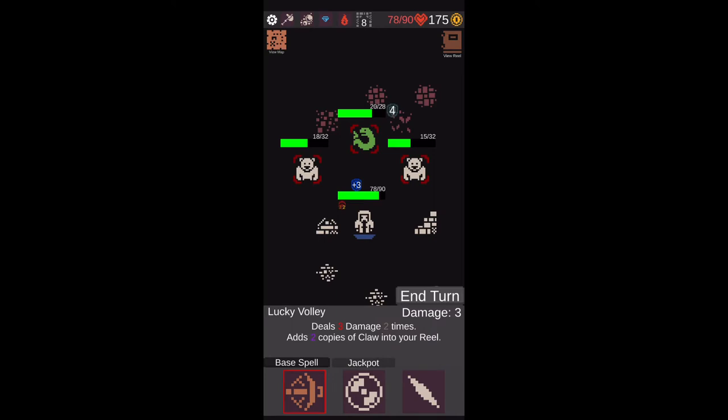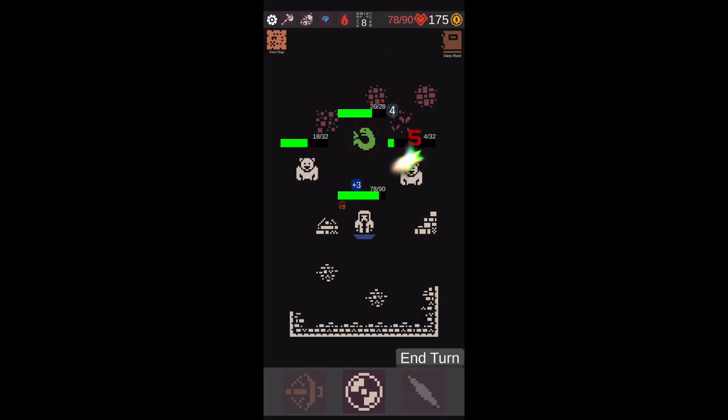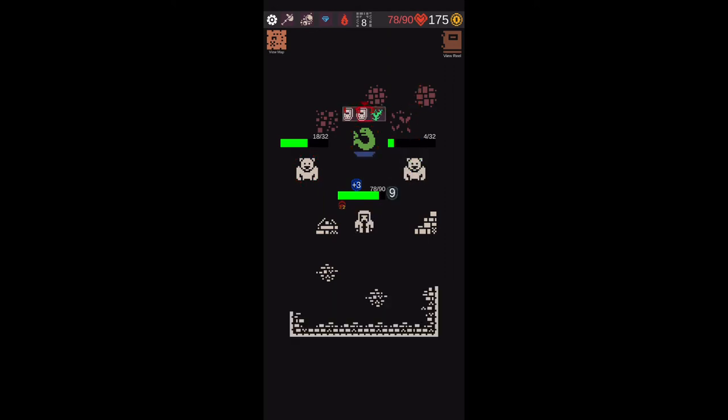You find yourself having to choose certain symbols at certain times in order to best your enemies. As you progress, you're able to add more symbols onto your slot machine, which represent new abilities, new attacks, and new defensive maneuvers. So you are able to kind of deck-build these symbols and then utilize them through the slot machine mechanics.